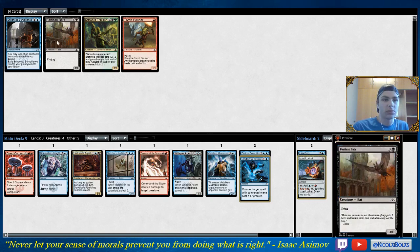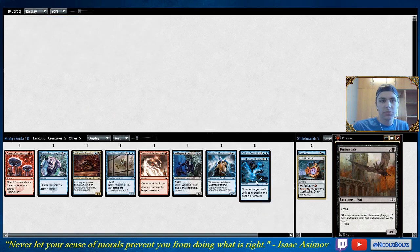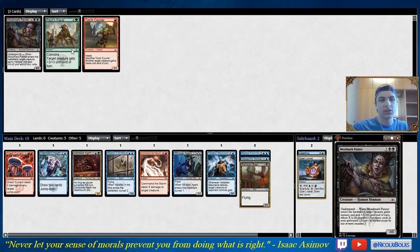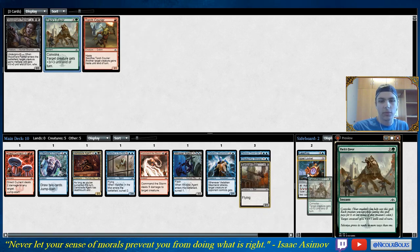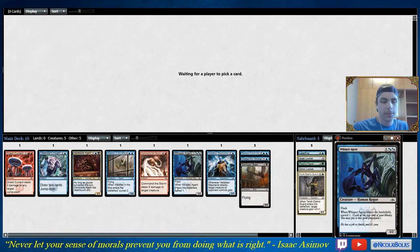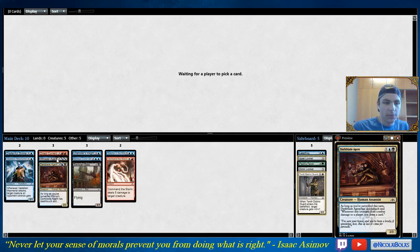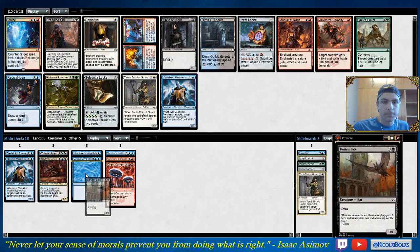Here I'm just going to take the bats. Enhanced Surveillance is pretty much unplayable — I don't even think you'd ever side it in. We're going to take a Pax Favor. We're never playing Moodmark Painter, and a Locket — I don't think the Locket is very playable. Right now we're definitely blue. We could be either red or black. Hard to say where we're going to end up.